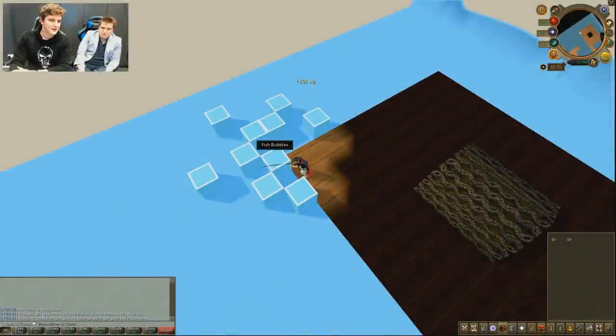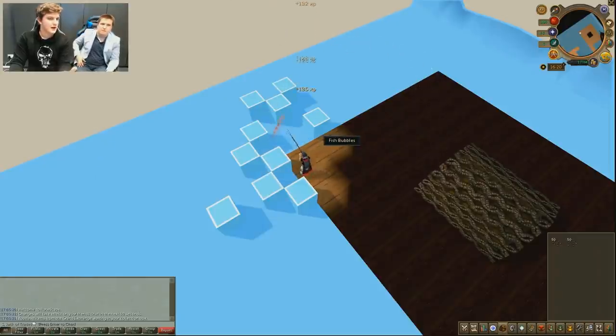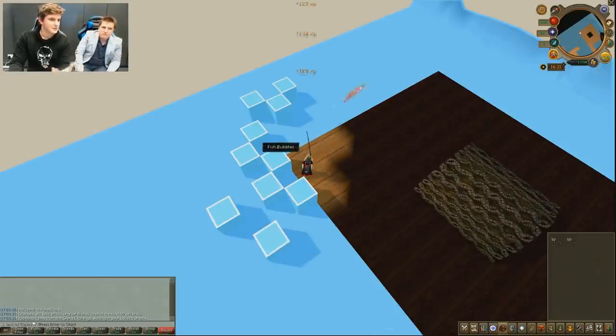First and foremost we have the high intensity fishing that we've seen at RuneFest. This one has you constantly clicking and looking at the screen. As you can see, the spots are moving relatively quickly and he's getting a lot of XP drops constantly, but you're going to have to actively be moving your mouse around and engaging with the area.